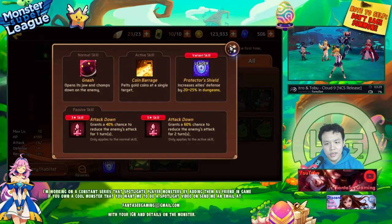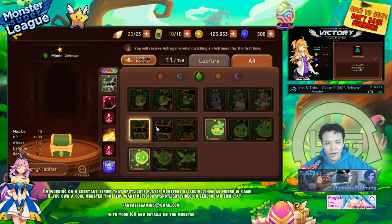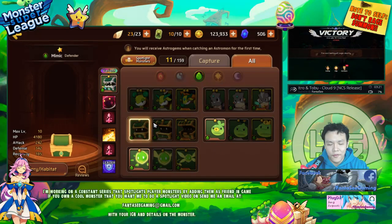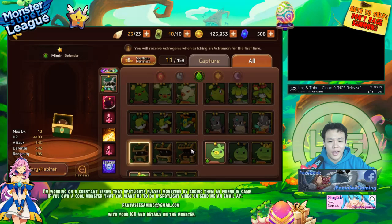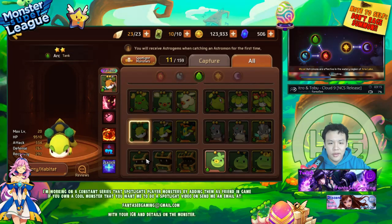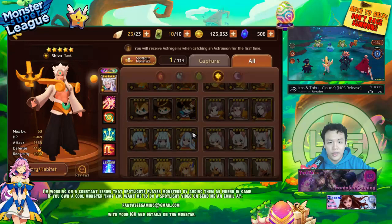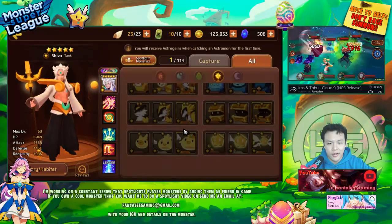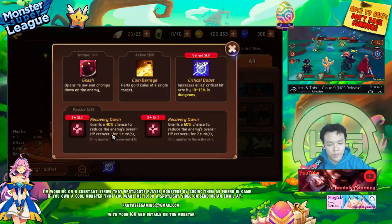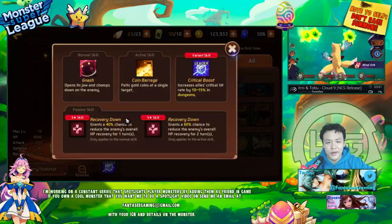He does have a variant leader skill for dungeons and you can get a variant version pretty easily — a lot of maps have mimics and if you spawn a variant one you're basically sure to catch it. I don't think there's a light/dark version — wait, there actually is a light/dark version of the mimics! I never knew this. You have to buy the light/dark eggs to get them.